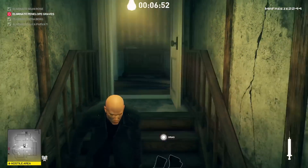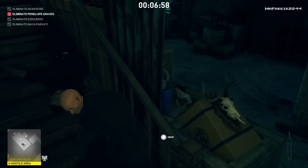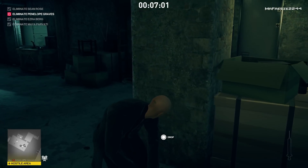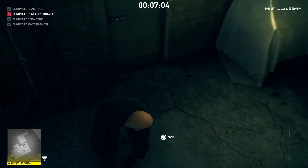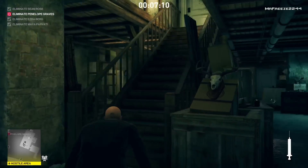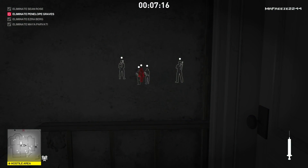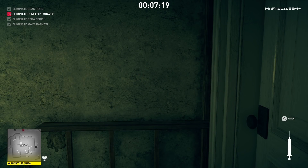We have one more target remaining — Penelope Graves. Drag Sean Rose's body to this door and leave it here for now. Then we do almost the same thing for Penelope Graves. We have to wait in this area — she's going to come in, look at the clock, make a comment, go into the room to our right, make a few more comments in there, and eventually pass the door heading back towards the front of the house.